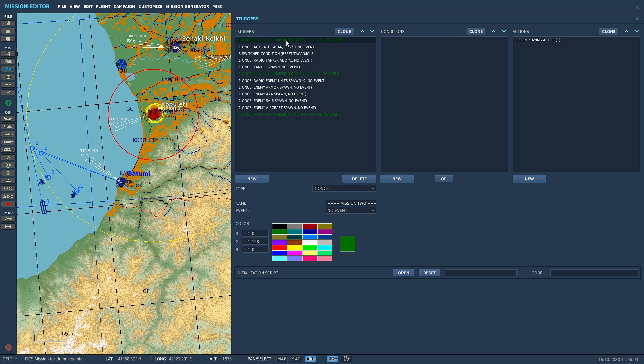Another thing I like to do: I'll generally leave a trigger as white until I've tested that everything works. So I make sure the trigger activates correctly - the switch condition works, the radio item fires, the tank spawns - I make sure all that works. Once I'm happy everything is working with no problems and it's fired as advertised, I'll change the color to green. So then I know everything in 'mission start' is complete and good to go.